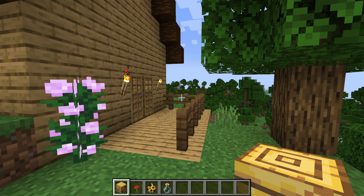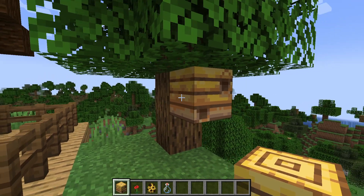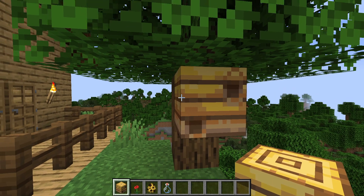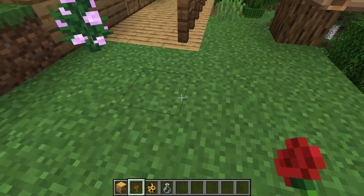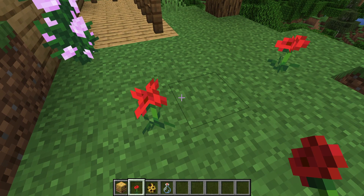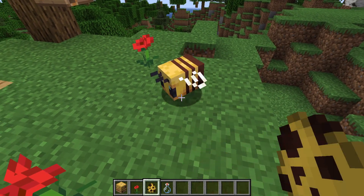Hi. In this video, I'm going to be explaining basically just what a bee nest is, what you can do with it, and what you can get from it. So as you can see, this is a bee nest. What you can do with it is you can get honey. If you want honey from the hive, you need flowers. This would happen naturally if you're in survival, because otherwise it's kind of useless to do.